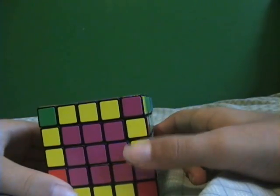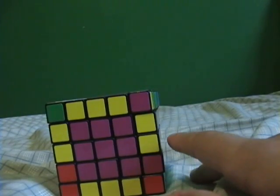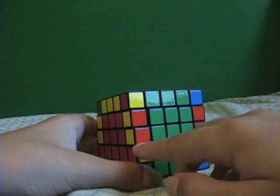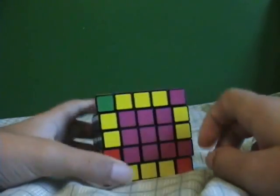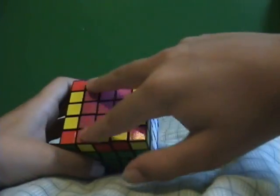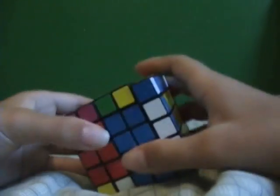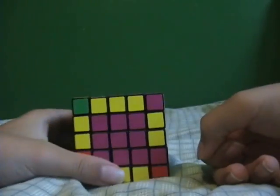Now, having three or four with double edges completely eliminates the parity algorithms — like the one where this edge is checkered and you have to do that long algorithm, or the other ones where you have to switch pieces. It only leaves one algorithm, and that's the one where, let's say, these two have to be switched. This eliminates you from having to do those.